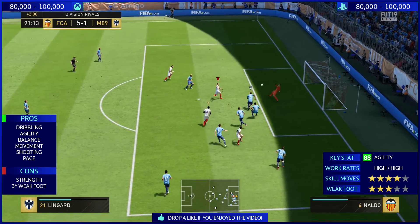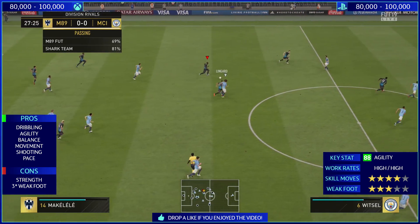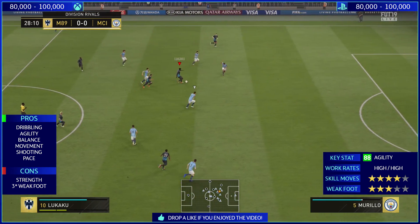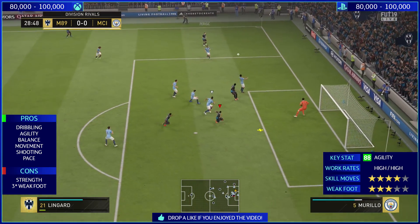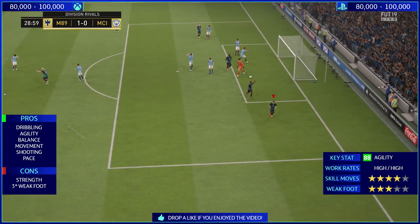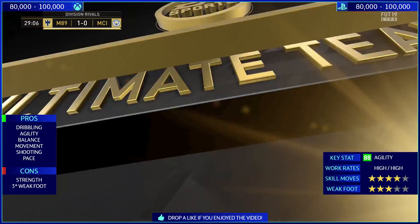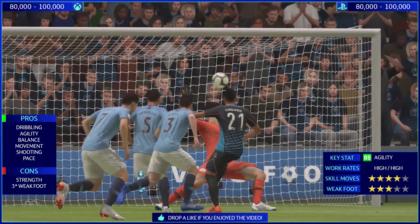He is very evasive. As I was getting slapped in that game — I was 5-1 down at one point. But the movement of the card with high-to-high work rates means he's hardly ever marked. There are a lot of CDMs who sit back in this game. If you're facing a 4-1-2-1-2 or a 4-2-3-1, they've got CDMs always tracking your CAM. But with Jesse Lingard having high-to-high work rates, he's up and down like a yo-yo — very hard to track — and gets into attacking positions very easily and free.